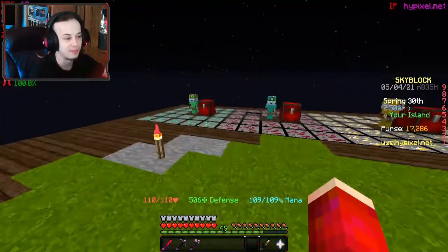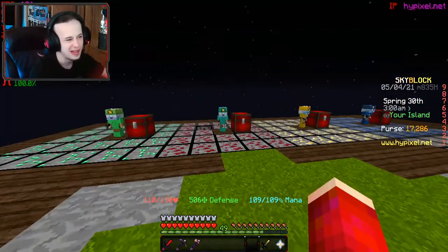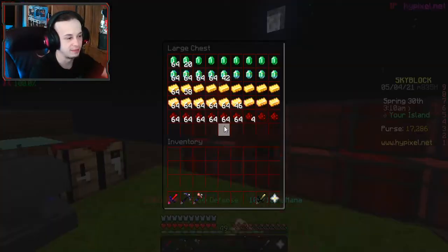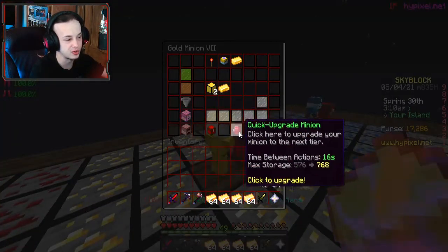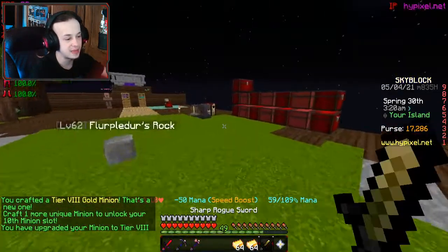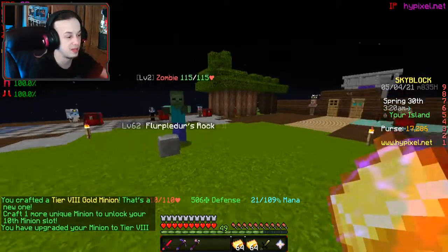I haven't really done much organization, I'll be honest. I need to go through and make sure they're all kept up with. But I've been saving up materials, and I was gonna sell this gold, but I guess one thing I can do — I can upgrade this guy, because I have no real use for gold. I can upgrade him so that I can keep getting more minions; it'll give me minion slots.